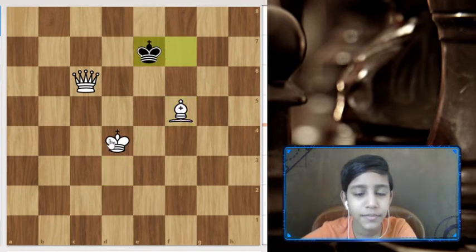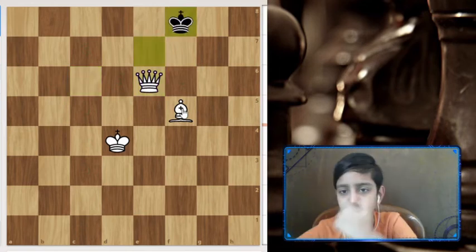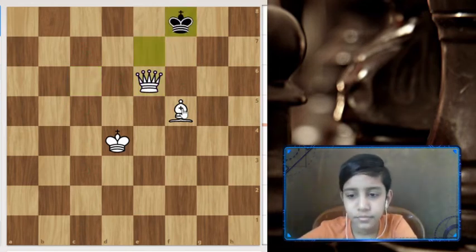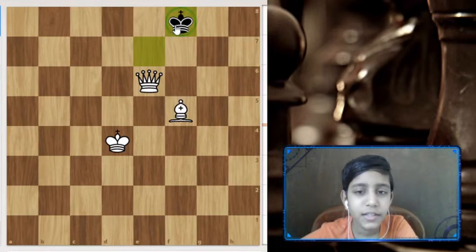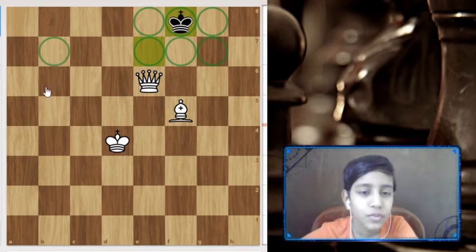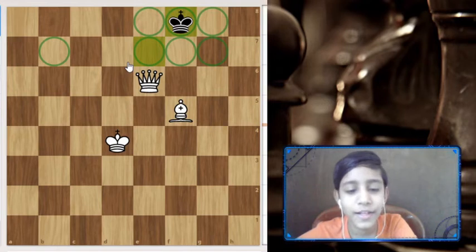We have many ideas, but we don't want to stalemate the king. Stalemate is when the king doesn't have any square to go and there are no pawns that can move — when the side to move has no legal move at all. That's called a stalemate.